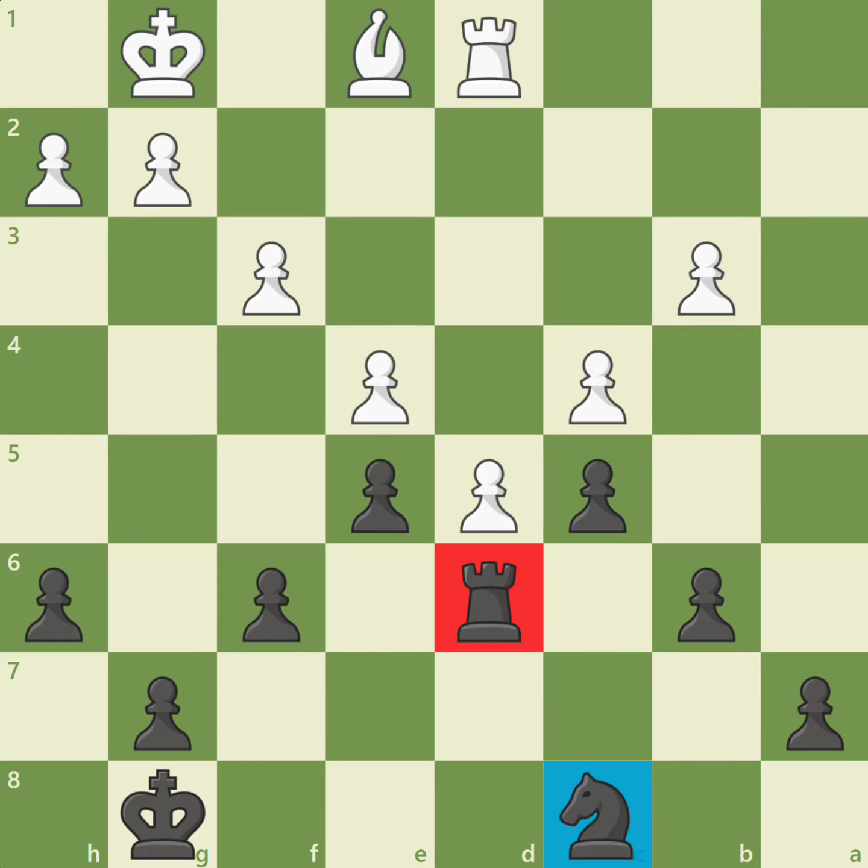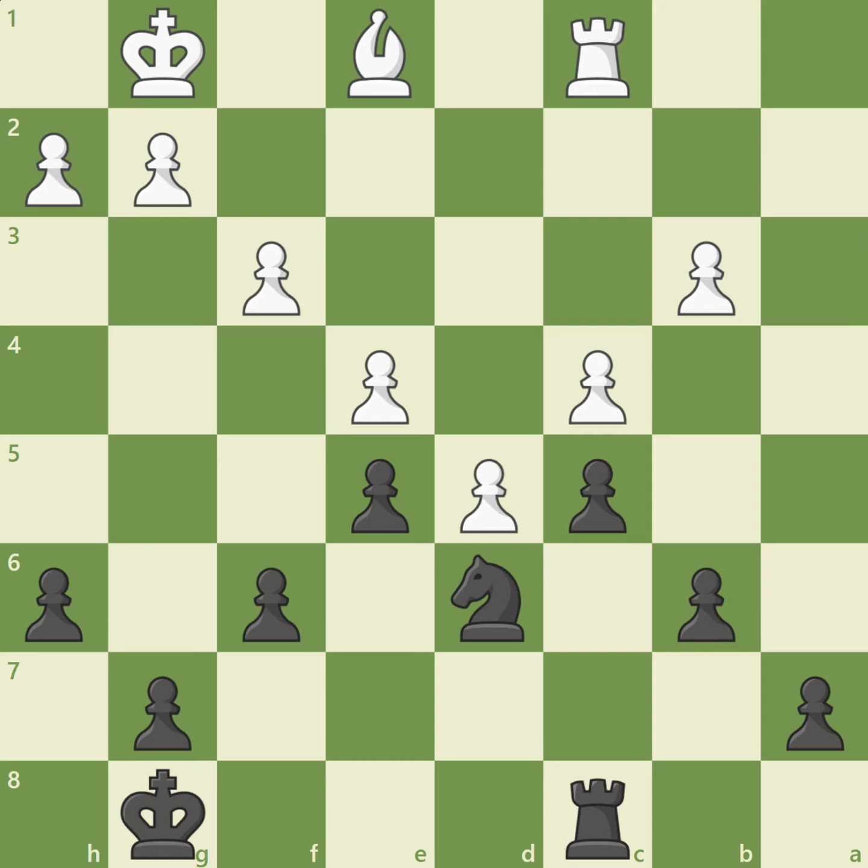Returning to the starting position, what if we switch the position of black's rook and knight? Black's position has improved greatly. The knight on d6 is the ideal blockader, because not only does it block white's passed pawn, it also is an active piece, putting pressure on c4 and e4. Since c4 is under pressure by the blockading knight, white tries to protect c4 with rook to c1, hoping to play b4 on the next turn. But black can simply play a5, closing the queenside, and it will be very difficult for white to make any progress.